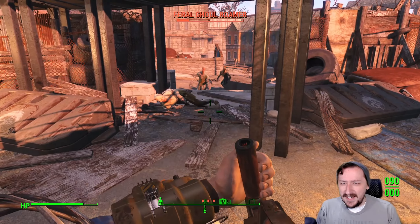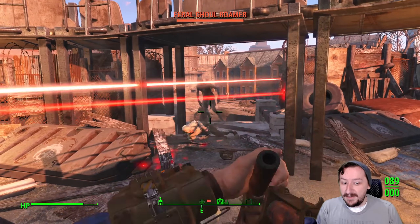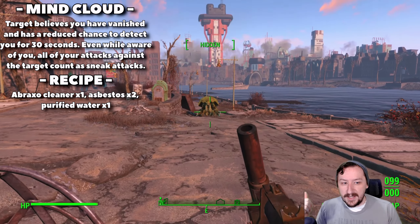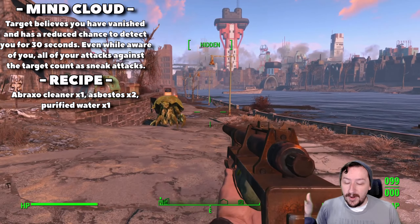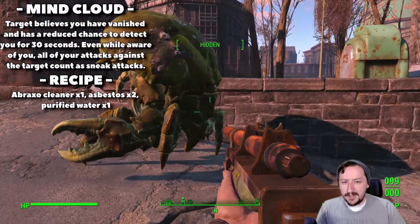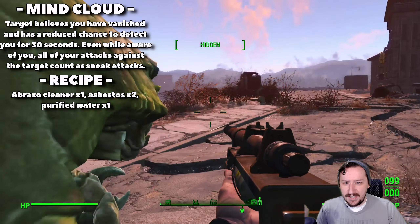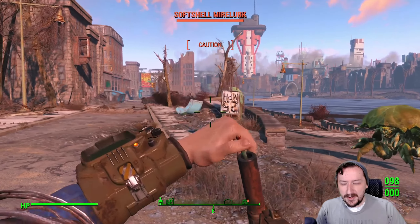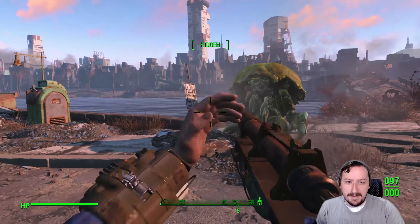The first one is called Berserker. The Berserker syringe makes it so when you hit an enemy, it causes it to frenzy for two minutes. You need an antifreeze bottle, bourbon, and dirty water to make it. This one can't always work on all enemy types — it can only work on low-leveled enemies. It will cause them to frenzy and then attack other nearby enemies.